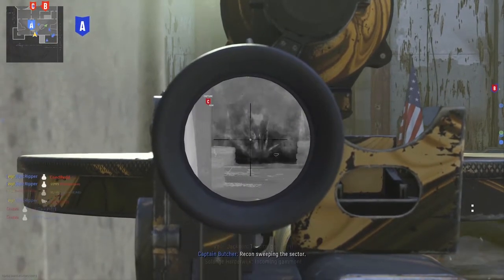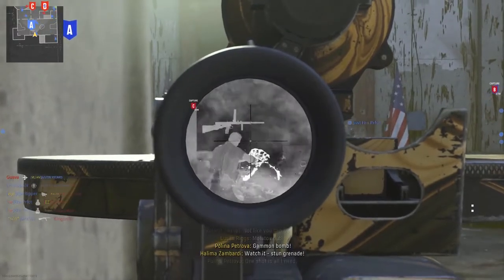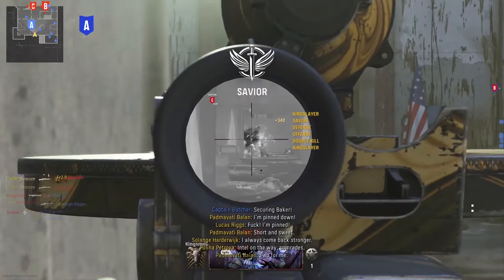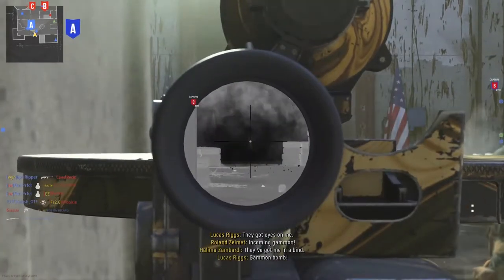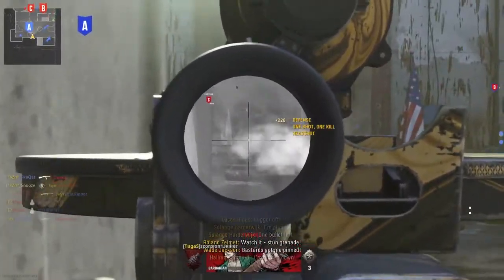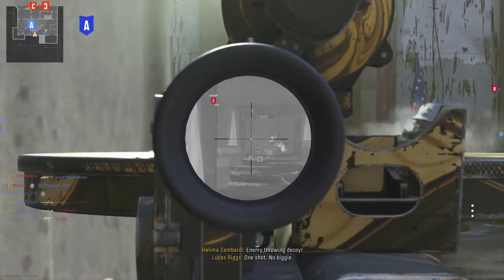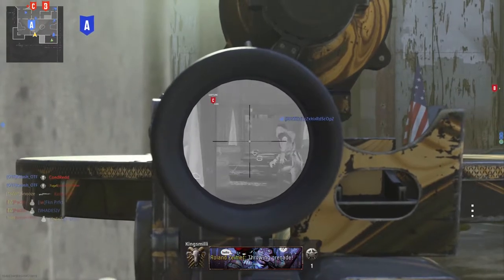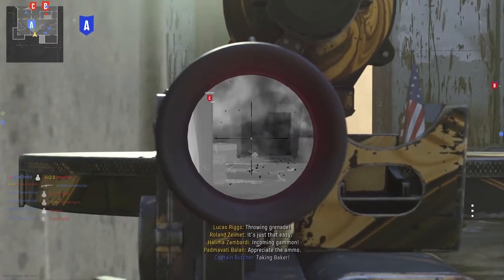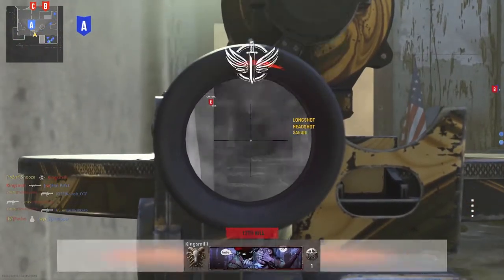I highly suggest placing the field upgrade — the deployable cover — in the middle of the room so grenades get deflected. There's no trophy system in this game, so you want to protect yourself at all times. That guy threw a Gammon Bomb and in most cases I would have died, but the deployable cover saved me. I'm already on a 13 kill streak, just spraying.